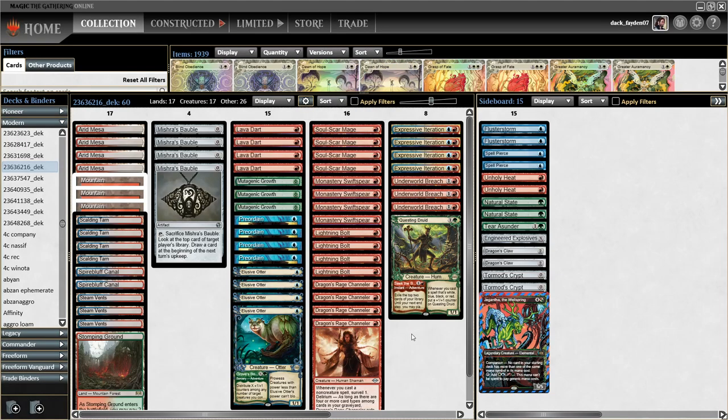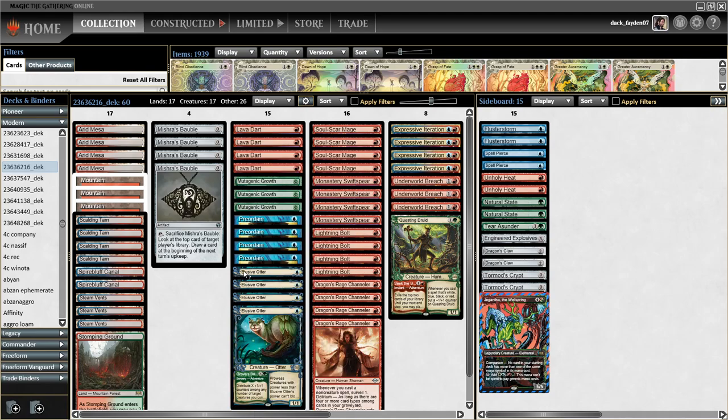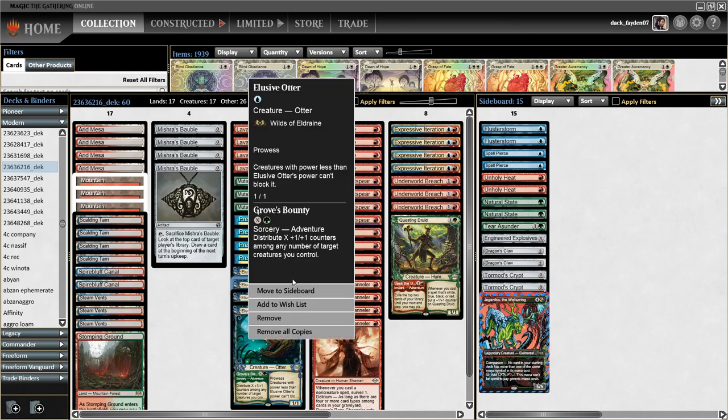Hello everyone, it's Duckferian07. Today we are playing Temur Prowess. So Temur Prowess got a new card, Elusive Water. It's a 1-mana Prowess creature that also has an adventure ability on it, but it's not really that significant. You really just want the other part — the 1-mana Prowess guy that also has some ability.